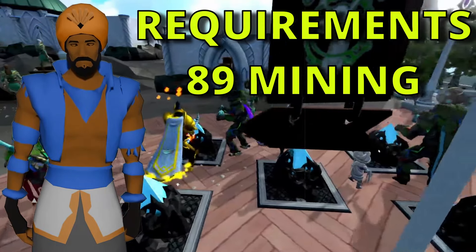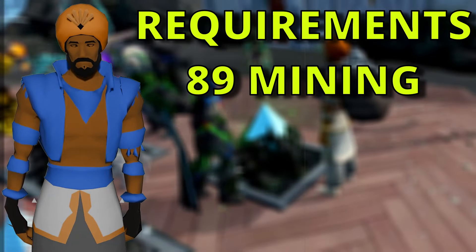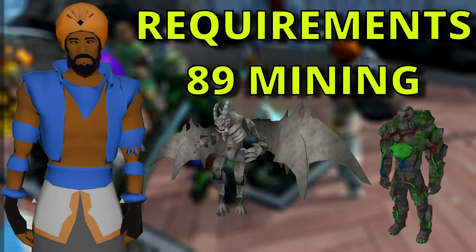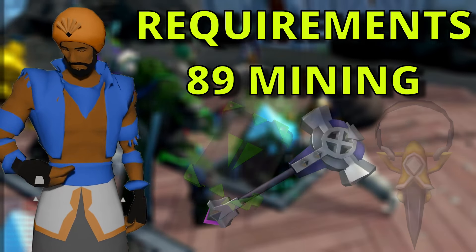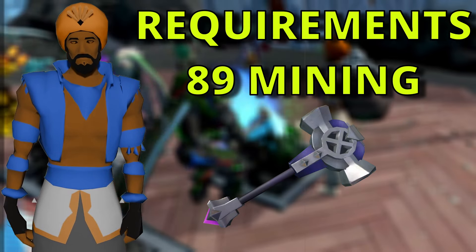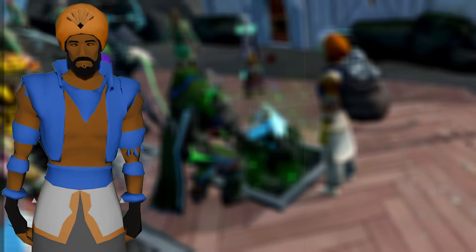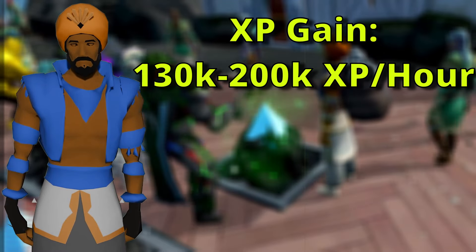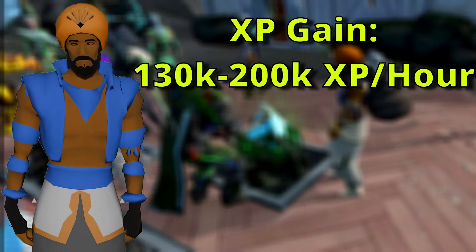To mine seren stones, you only need a pickaxe and level 89 mining, as well as having Prifddinas unlocked. You can see additional benefits by using a gargoyle familiar for a +12 mining boost, the golem outfit for multiple benefits, and a mix of the Brooch of the Gods or a Grace of the Elves. You can also add a Tectonic Core hammer to the mix which will increase your critical chance. While mining corrupted ore from seren stones, you can expect anywhere from 130,000 to 200,000 mining experience per hour depending on buffs and levels — this is another activity you can do for the duration of the lobby timer.